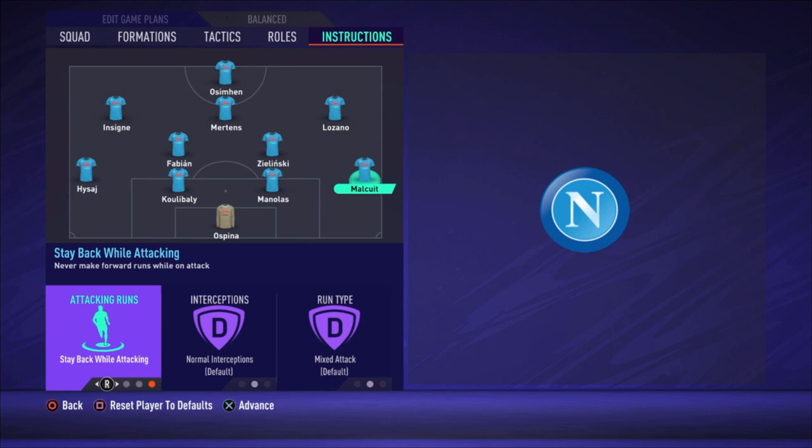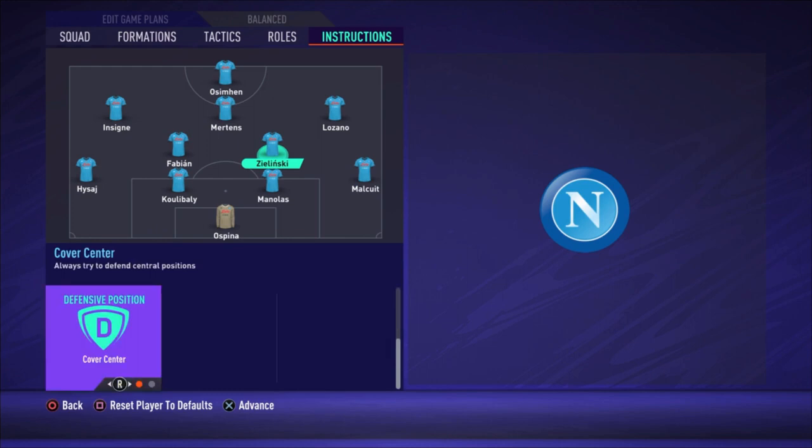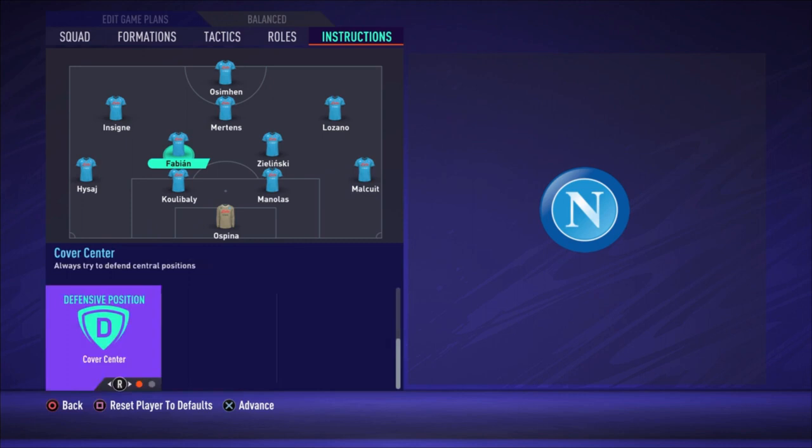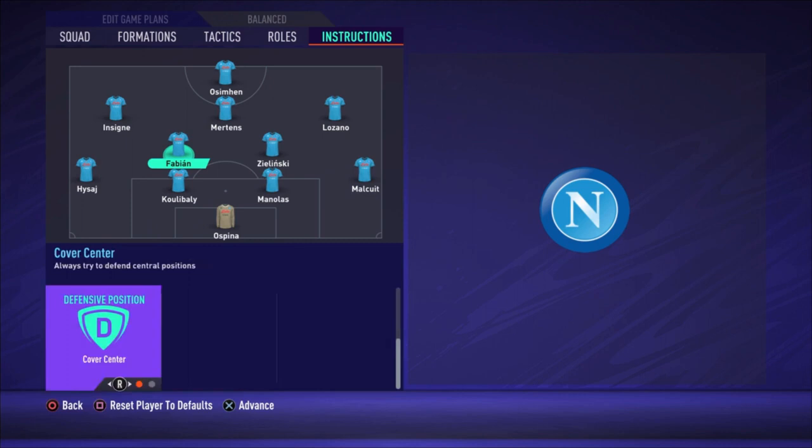Now for the instructions: I choose the right defender to stay back while attacking. Center backs are just default. The left defender also stays back while attacking. For Zielinski: cut passing lanes, get forward, and cover center — he is the more attacking player of the two central defensive midfielders. Fabian is the more defensive one: cut passing lanes, stay back while attacking, and cover center.